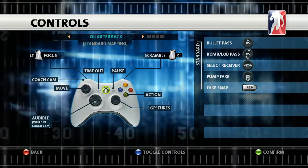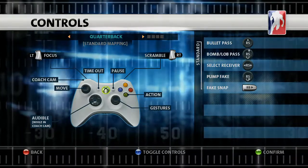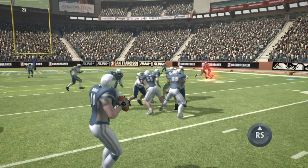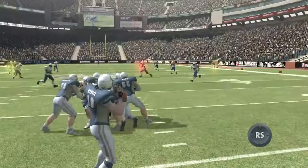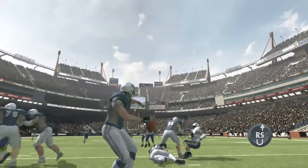You move your quarterback with the left stick, and you pass the ball with the right stick. First things first, flick the right stick up to make a quick bullet pass. Or move the right stick down and up to loft the ball over the defense.